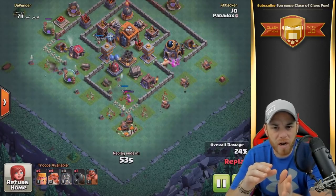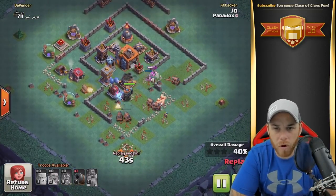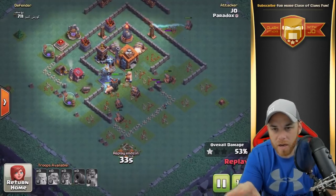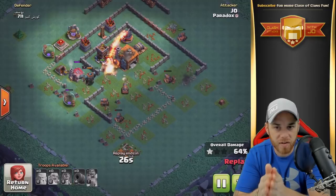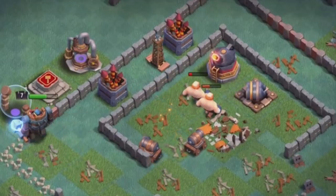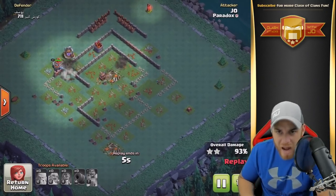Boxer Giant on the opposite side, some Rage Barbarians over there, kind of setting a funnel before dropping the Battle Machine. Battle Machine is going to move in and flank, taking out the Giant Cannon and then moving into the Multi-Mortar. So far, so good. This is not a bad strategy. This was a Builders Hall 7 and I didn't have the 6th Army Camp yet. We just got the 6th Army Camp and that has made a huge difference in the adjustment in trophies. It's been a major change having the additional camp space.